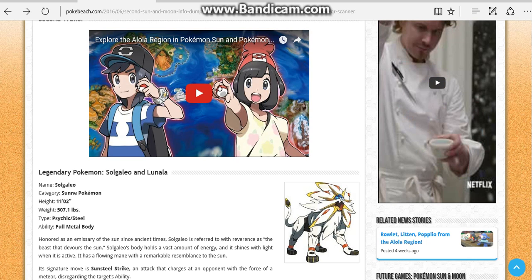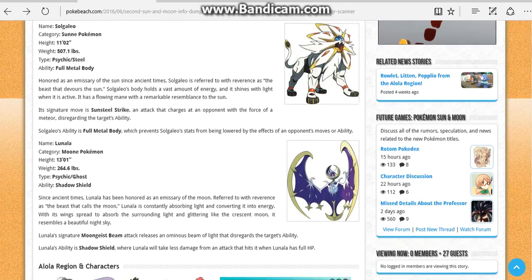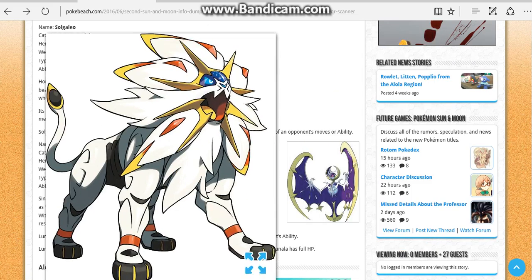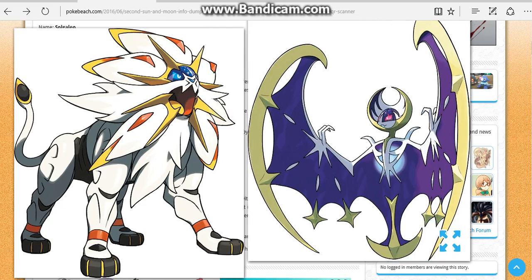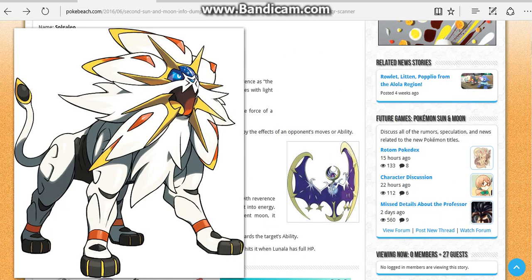It also looks like they're bringing back the small Pokeballs turning into big ones. What's he wearing? It looks like some sort of new Mega Evolution thing. If you look at that, it could be some sort of Mega Evolution or whatever. Anyway, here they are side by side — Lunala is Ghost and Psychic, which I can definitely see, though I would think of it more as Dark since the moon only comes out in the dark.